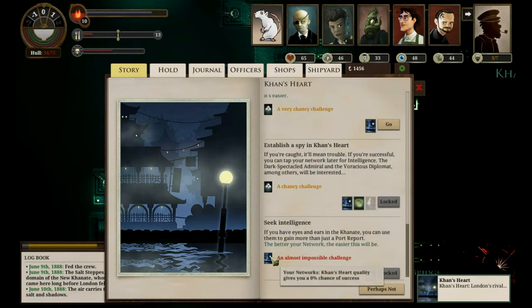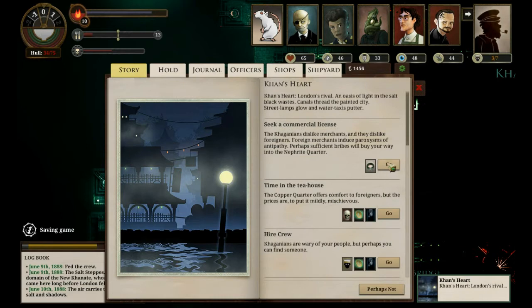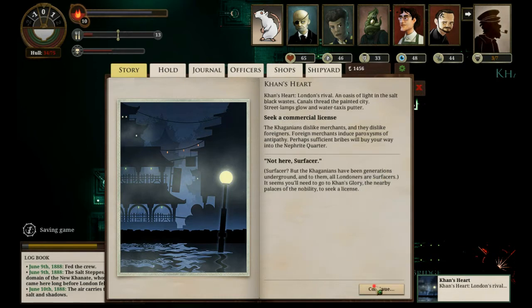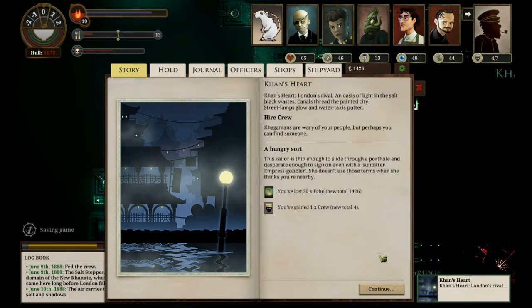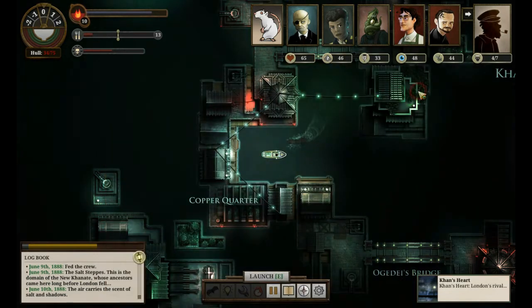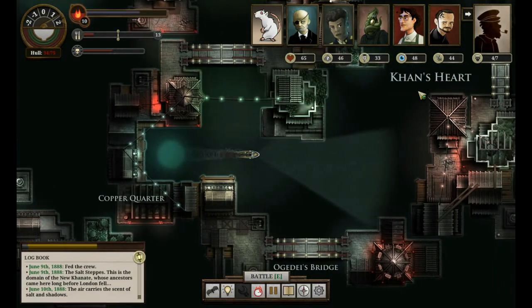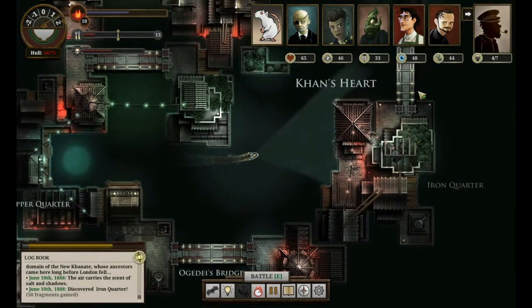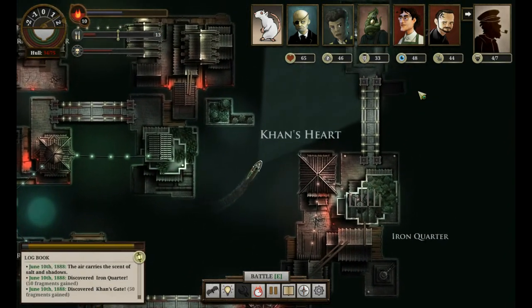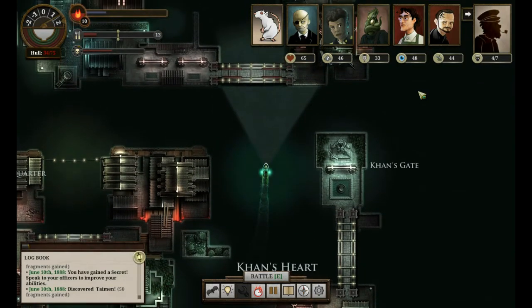I don't want to do a chancy chance at the port report, really. I should get a license there. I've hired a crew member - good, this means I can at least move at high speed. I'm quite happy there. So it was a mess being at low speed for a little bit. Let's go to the Iron Quarter, Khan's Gate. There's a kind of shadow we need to find. Oh, actually, that is a dockable place there.